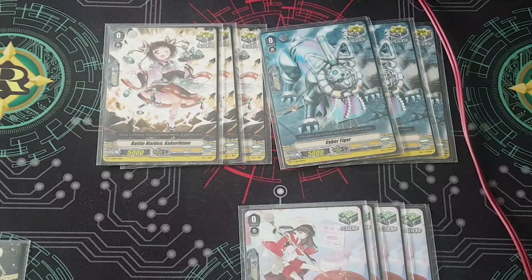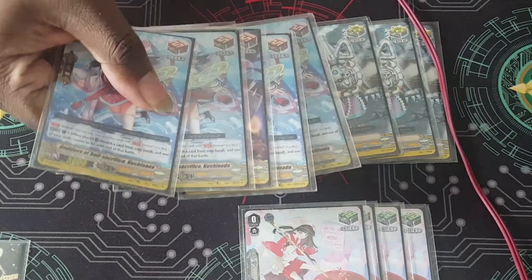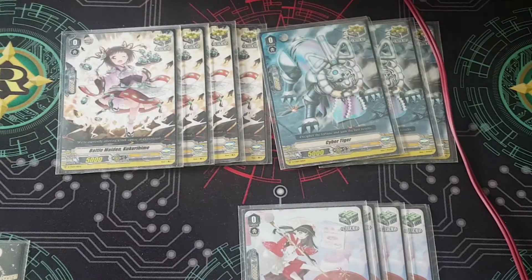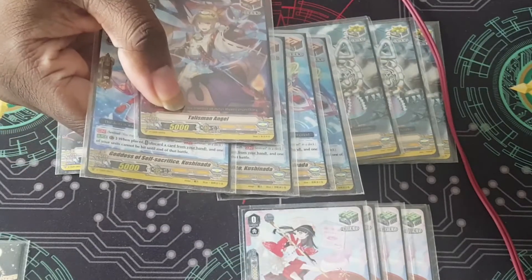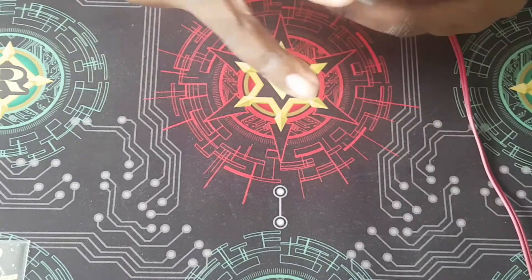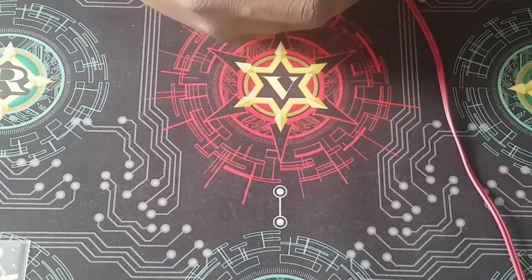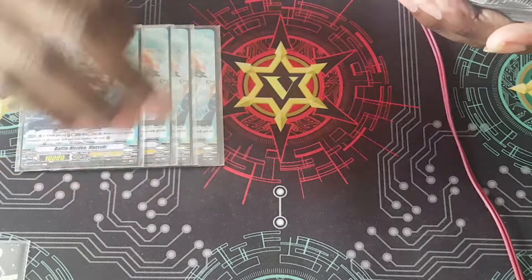For my draw triggers, I use the draw PGs and one copy of regular Talisman Angel, running five draws total instead of six. I want to keep up offensive pressure going into Valkyrian, but a bit of hand advantage doesn't hurt. If you hit the draw, you hit it; if you don't, that's okay too.